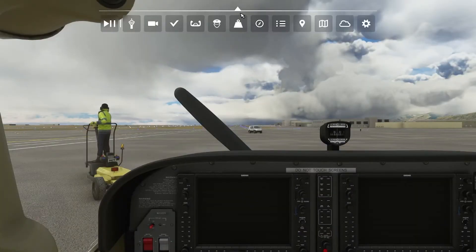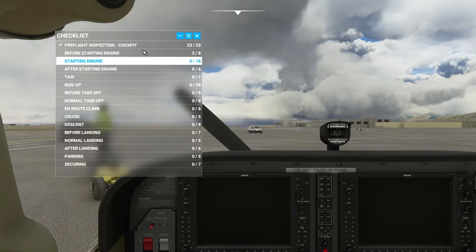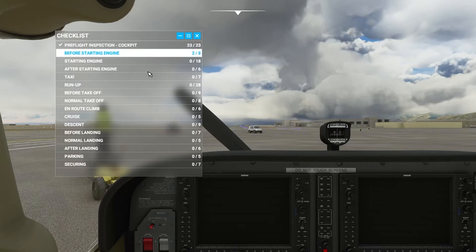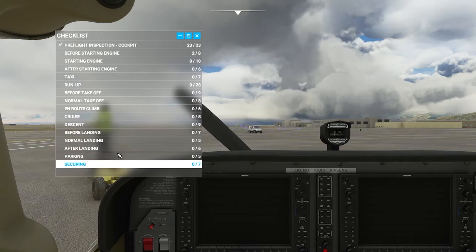To get into your checklist, you go to the in-game menu up here, click on the check mark. There are two different windows I'd like to show you. First is the glossary page, which shows you every single page that you'll need to do, everything from pre-flight inspection to landing, parking, and securing.